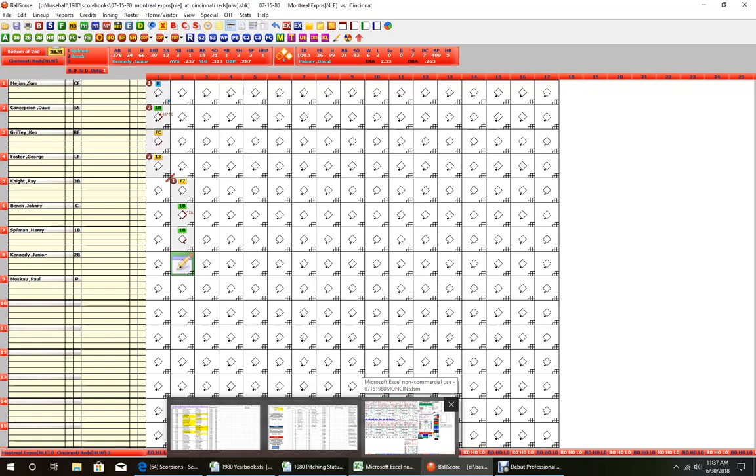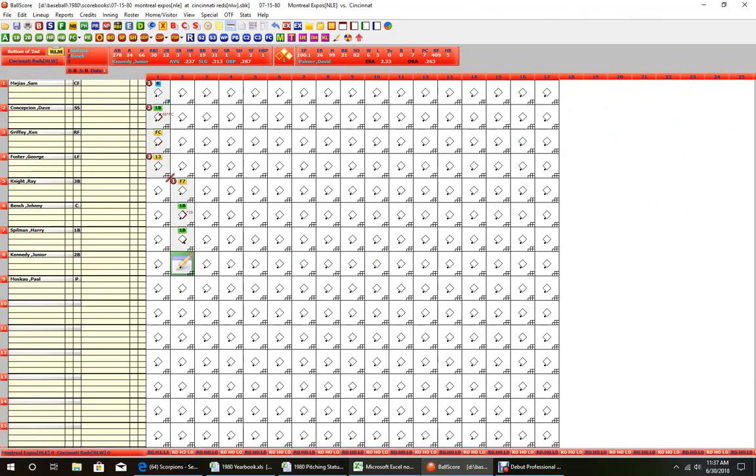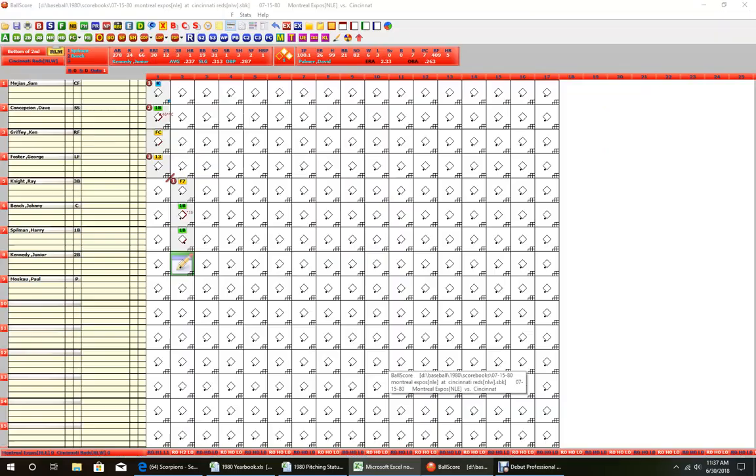Junior Kennedy comes up with runners on first and second, batting .237 against his season average of .261 — a little underachieving. He comes through with a clutch base hit. The 81, as opposed to needed 83, with an 18 puts it within the double range. Double to right field — rolling for double to home run, but nothing shows up, so it's a straight-up double. Kennedy plates one run, moving Palmer's ERA to 2.42. Kennedy gets himself a nice RBI.